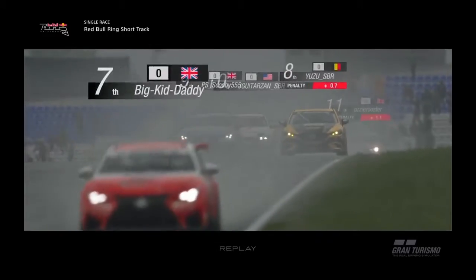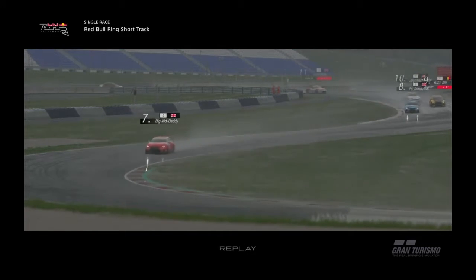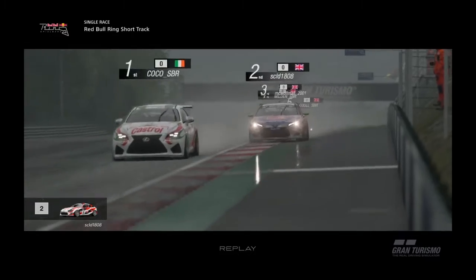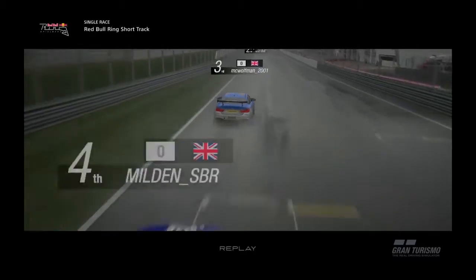Greg quite deep into the corner but Jeff blocks him and Nathan might even get both of them on the exit. Great bit of driving from Nathan as he shows why he is the championship leader. Down the inside of Greg - that's a done move, Greg's slightly wide. Nathan's overtaken half the field in three laps. Alex is in the wall again. We're hearing rumours that Alex won't be in the series after this race - we wish Alex all the best, thanks for his contribution to the series. Alex will leave the championship and be replaced by Bob - very excited to see what Bob can do.